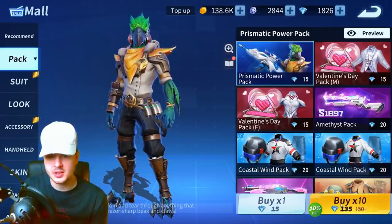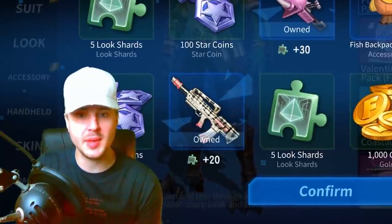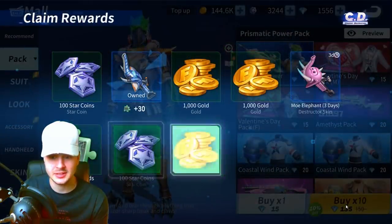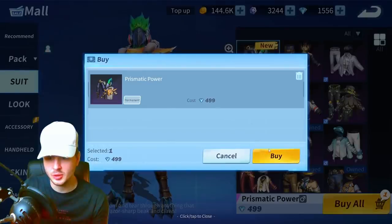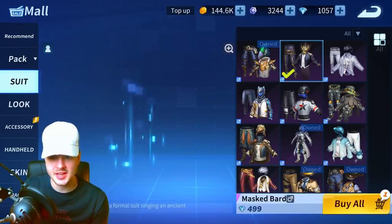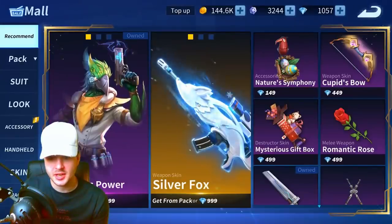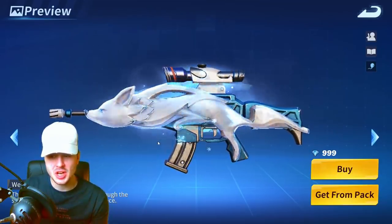I've got 1,826 diamonds so I've got a 10% off by buying times 10. I'm going to try it — hopefully get it first time, fingers crossed. I'm going to try one more time, and if not I'll just buy it outright. Yep — I'm just going to buy it. Here we go guys, Prismatic Power: buy for 499 diamonds. Let's use it immediately — and there it is! That looks pretty cool. Imagine that coming at you — it'd be pretty cool if they attached wings to it so you could actually fly.